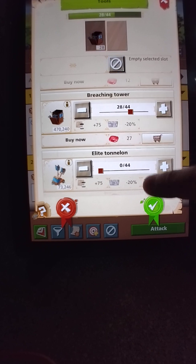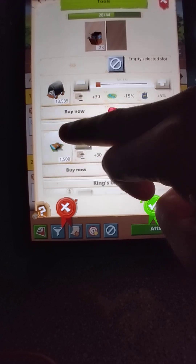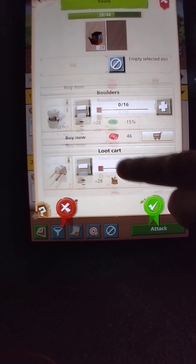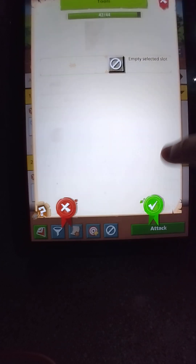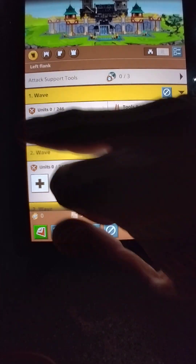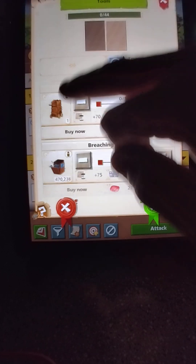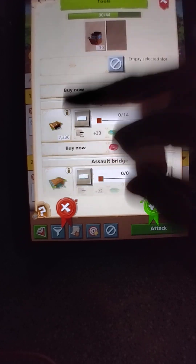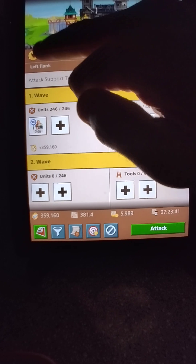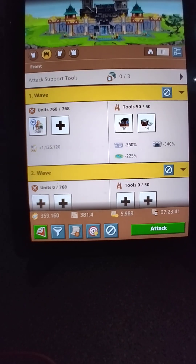For the flanks I do 30 and 14 — sorry, I was all over the place there — so 30 and 14. All right, so you've got both your flanks set with range. This is going to be your main attack.